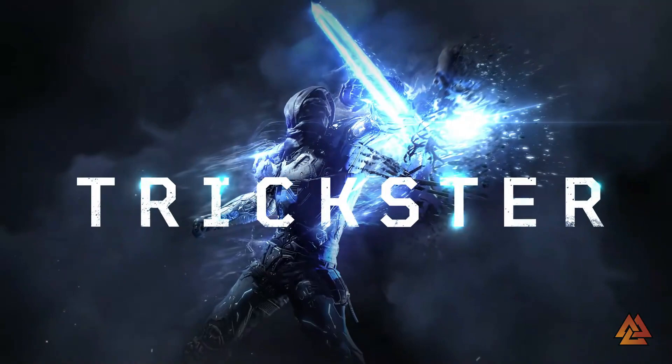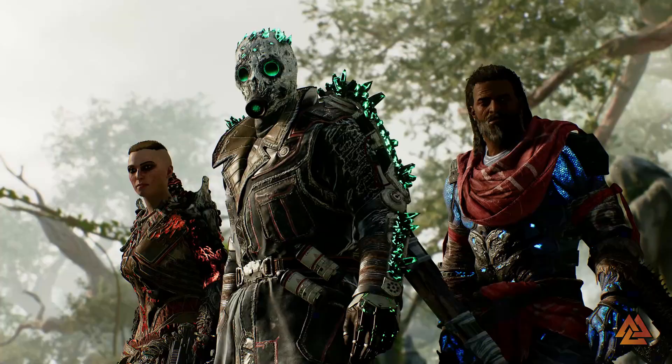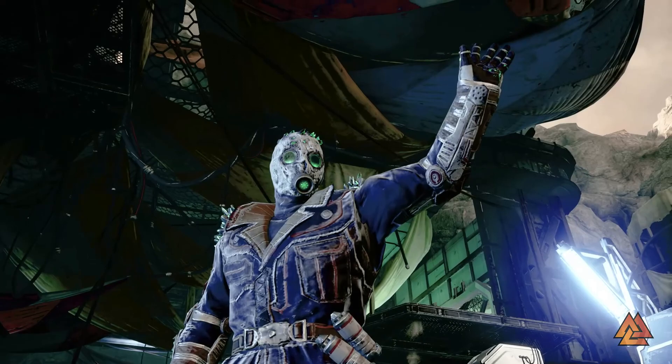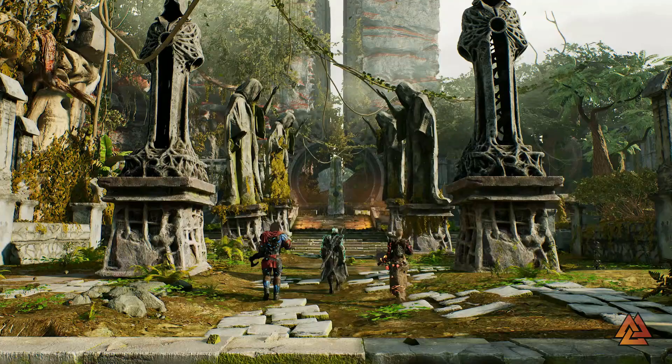The Trickster is a time-jumping ninja that can slow down time to trap enemies and teleport all over the map to dish out big damage and disappear — it's also the only class that can naturally generate an extra shield to buffer health. Lastly, the Technomancer is a jack of all trades that can summon turrets and materialize weapons from mid-air. The Technomancer also possesses the only healing skill in the game and can freeze enemies or spread poison to groups.